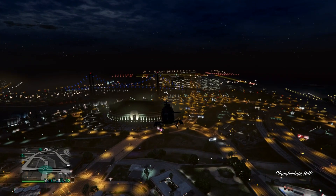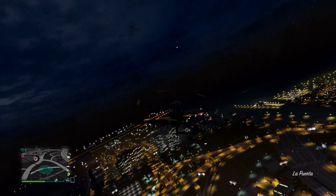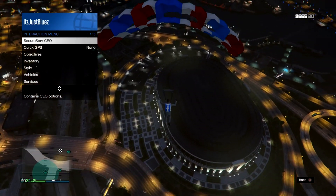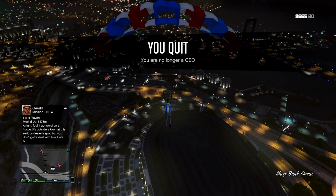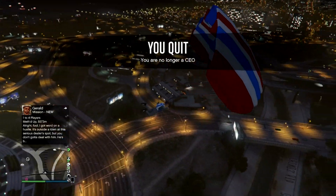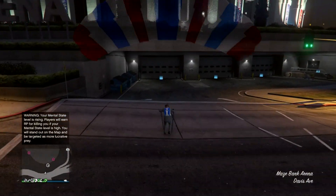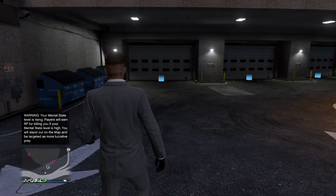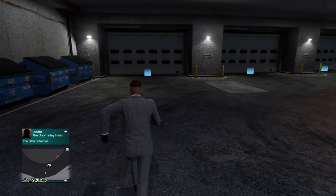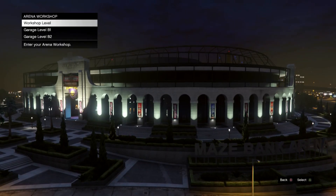Once you get to your Arena, hover above it and jump out — pull out your parachute immediately. Hold your interaction menu, go to Securoserv, and click Retire. Then land somewhere near your Arena garage. Once you land, wait for your character to take off his parachute, then go back to Securoserv and register as a CEO again. Then enter your Arena Workshop.